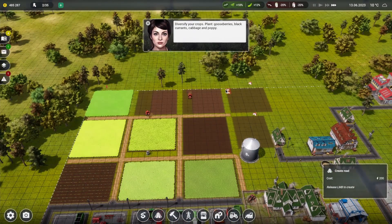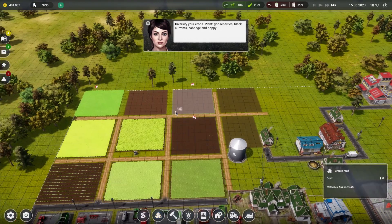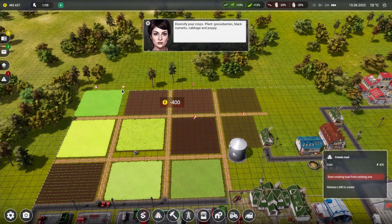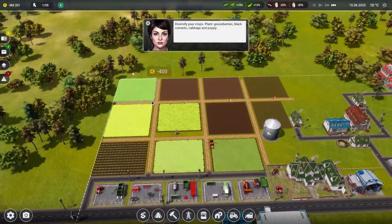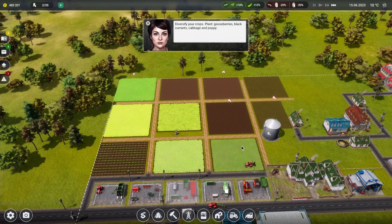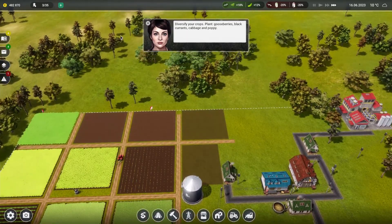That's looking pretty good. We need to put roadways down for these. Right, to the top and then we're going to go right over here. This is looking pretty good now - let's put some gravel down.